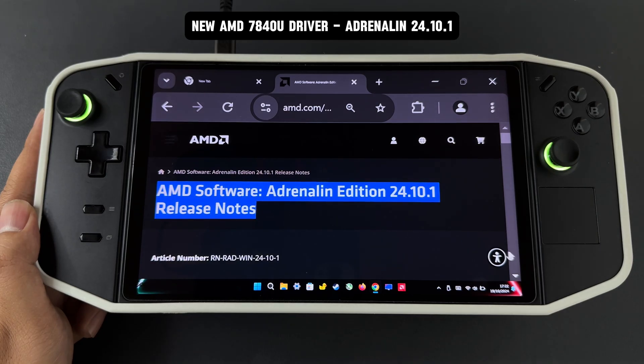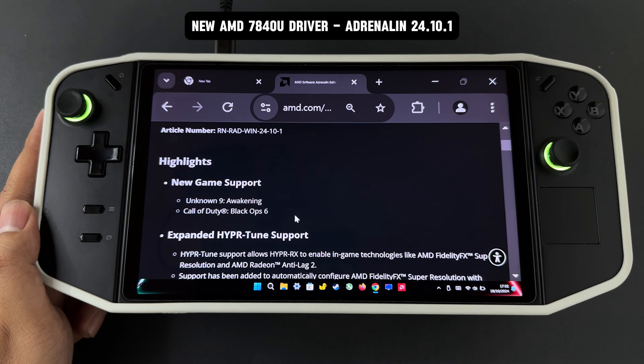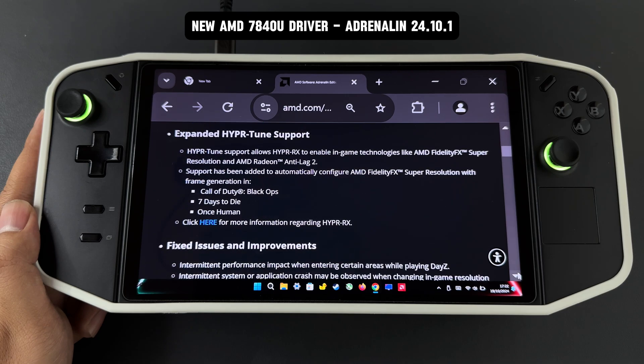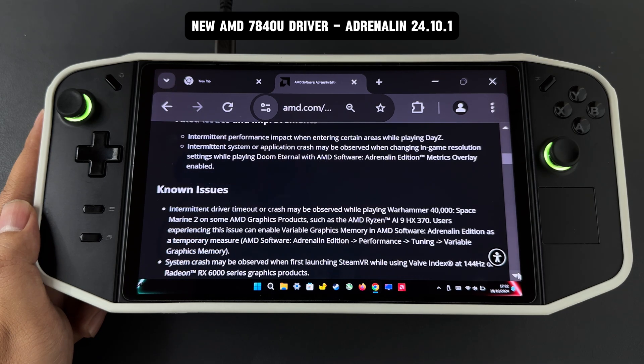Hey everyone, AMD just dropped the new driver update, version 24.10.1. This update brings support for the new game, Unknown 9 Awakening. Along with that, it also comes with some bug fixes and performance improvements across the board.